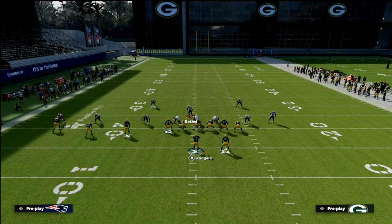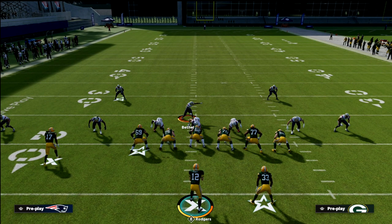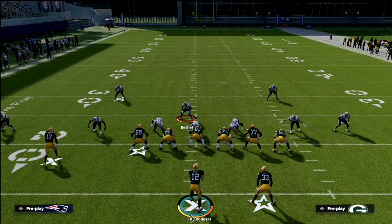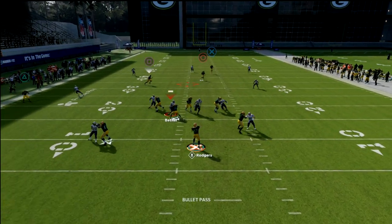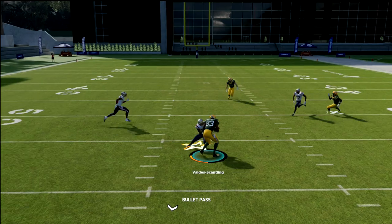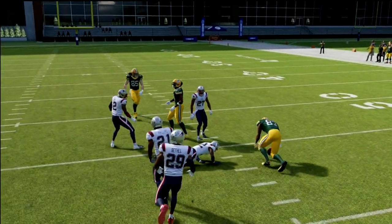As far as blitz pickup, what you're going to do is snap the ball, and as soon as the mesh happens with the quarterback in that animation, hit right trigger and the running back is going to pick up the pressure. Right there — just see how I click the right trigger, he picks up the pressure, and now I can deliver the ball and continue to move it down the field.